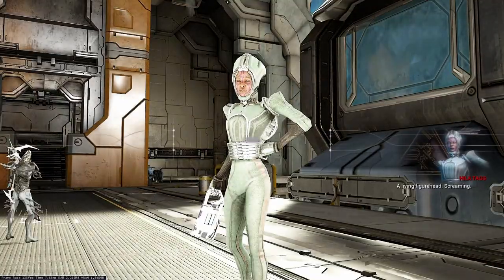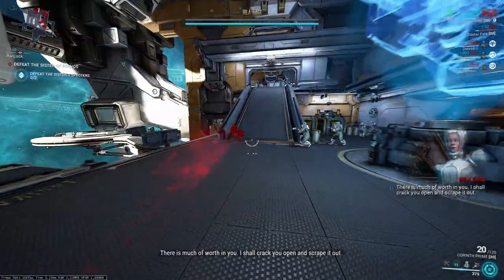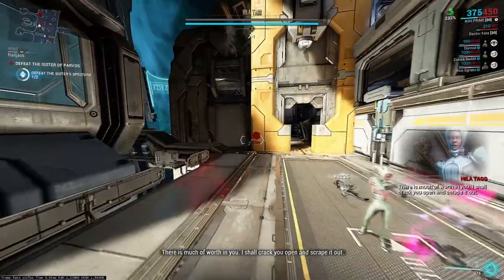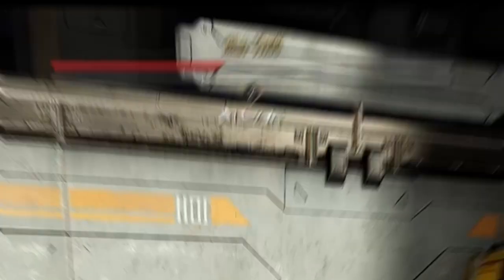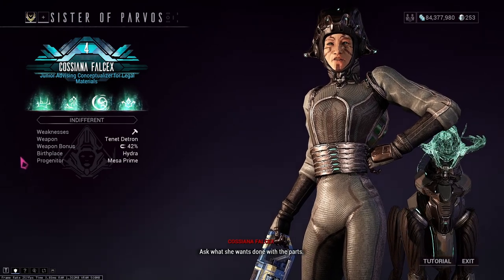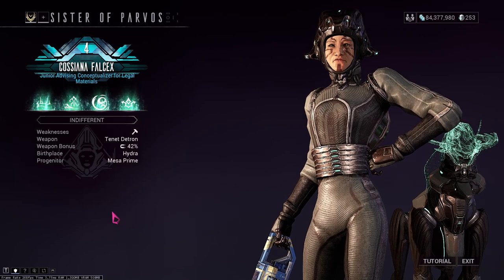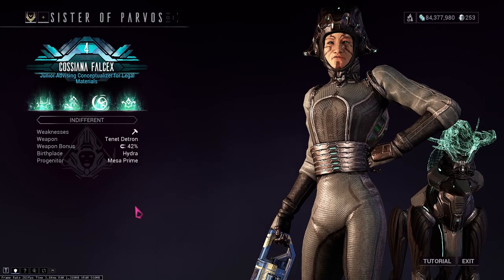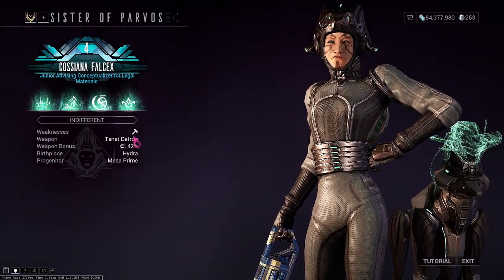I decided to test out damage against a level 4 sister because that is the highest level you should face her. This is what happened when I went up against a level 2 sister — I nearly one-shotted her. The level 4 sister didn't have any resistances, so I could test all elemental combinations to see if they made a difference. But I won't be able to see if using resistant elements lowers your damage. The sister, however, had a weakness to impact, so keep that in mind.